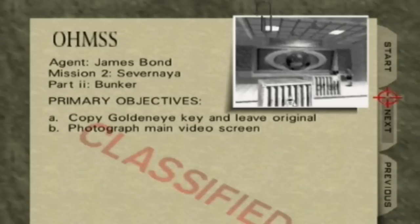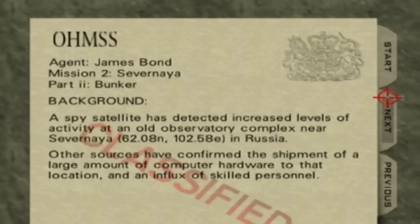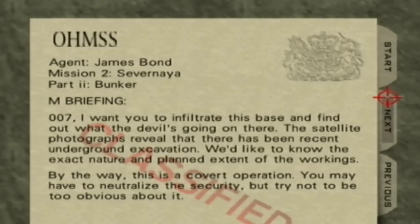We're entering covertly. We have to copy the GoldenEye key, leave the original, and then photograph the main video screen. Large shipment of computer hardware. Covert operation, so we may have to neutralize security. The last thing I want is a ton of reinforcements.